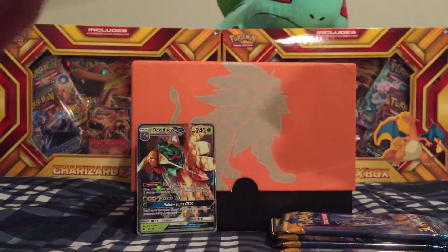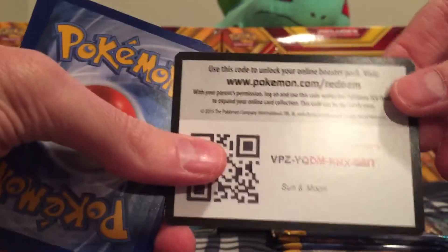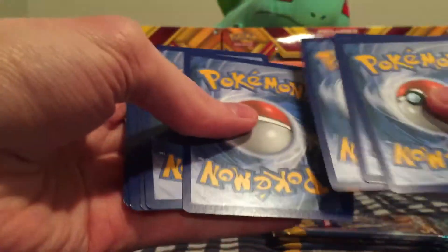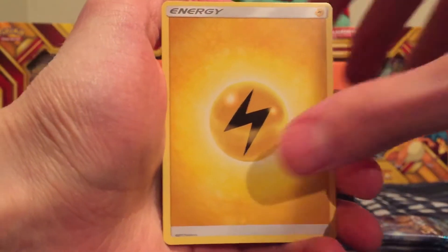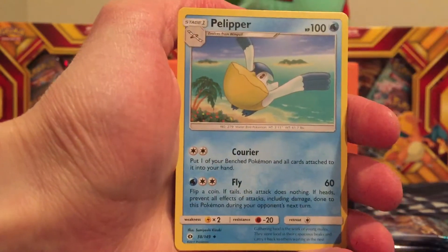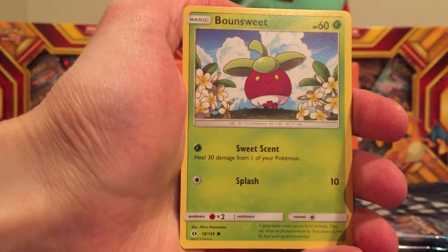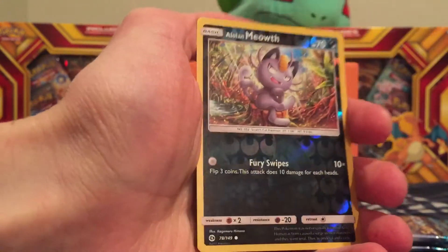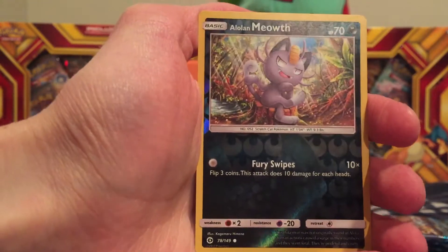357Blastoise, I believe that's your favorite card, buddy — so we got it, hope you enjoyed that. Here's a code card. One, two, three, four. Here's a lightning type energy, Pineco, Timer Ball, Palipitoad, Dewpider, Bounce Sweet, Lily Pup, Paras, Fero — reverse holo Alolan Meowth — and our rare is a Parasect.